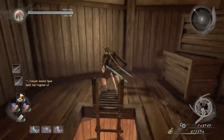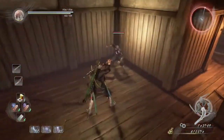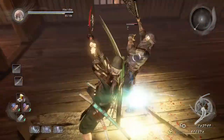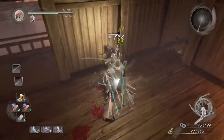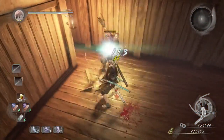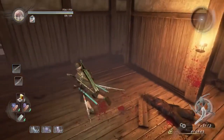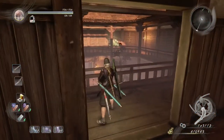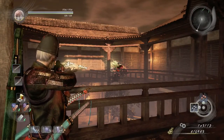Climb up this ladder, and then on the right side there is a ninja, so just again dodge the attack and punch. Then we're going to knock out this crystal yokai right here.